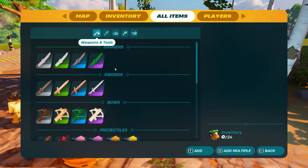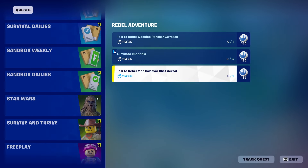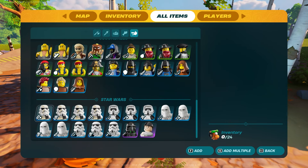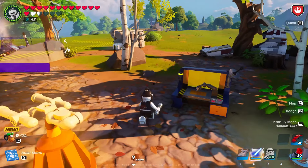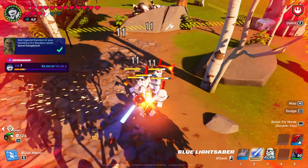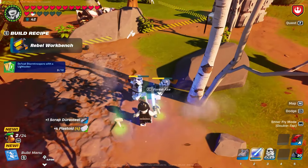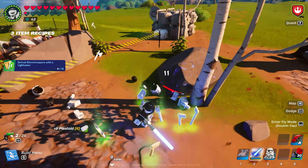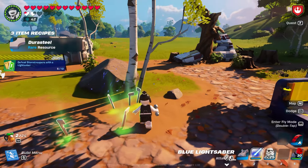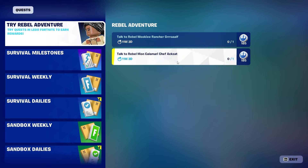Now we need to eliminate imperials. To do that, go to all items and then go to creatures. There's also another quest related to this — adding imperials to your inventory. Press tap, go to creatures, scroll down, get the easiest one, and add about 30. Once you have those 30, spawn them and kill all of them with the lightsaber. The quest will then be done.